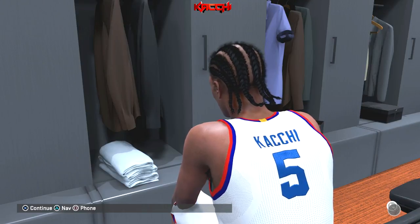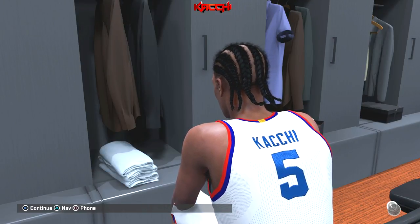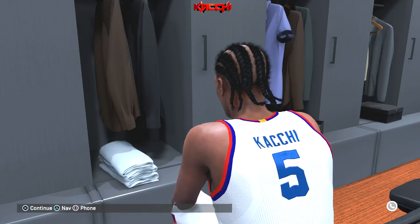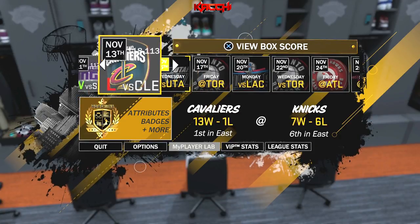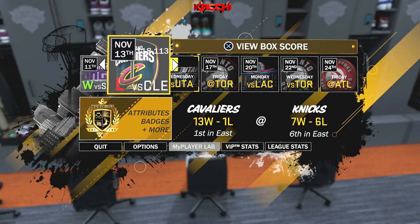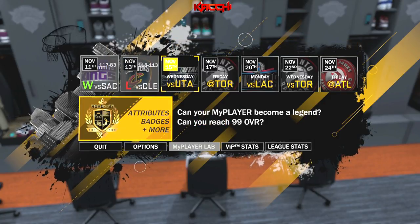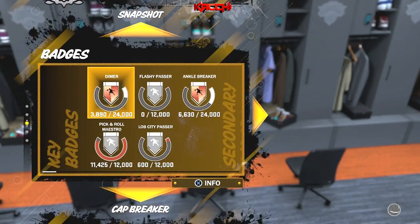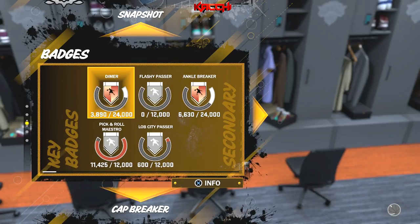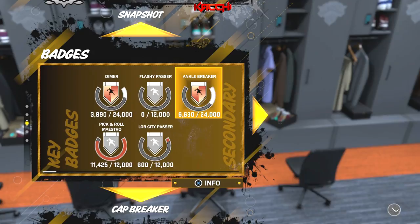Alright guys, I'm gonna be talking about how to unlock badges fast. I just finished my game against the Cavaliers — we lost by five points, so we're seven and six, they're 13 and one. They're the best in the East. If you go to your badges, you'll see I've already unlocked Dimer and Ankle Breaker, and I'm about to unlock Pick and Roll Maestro.